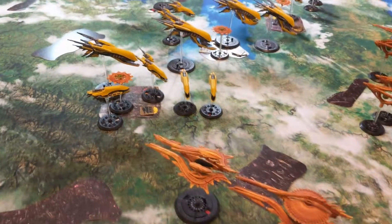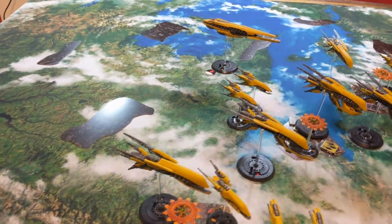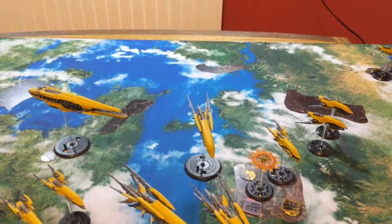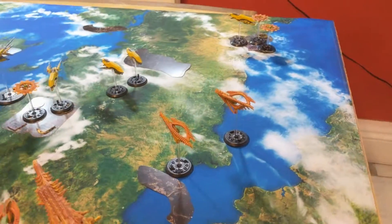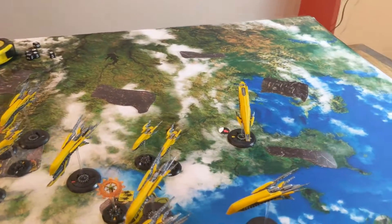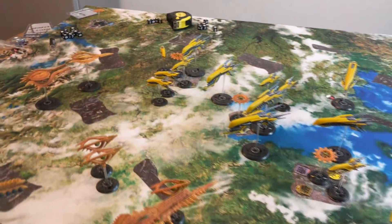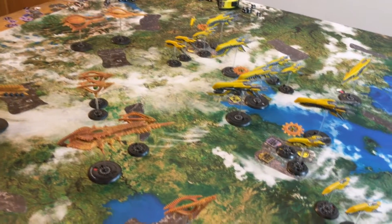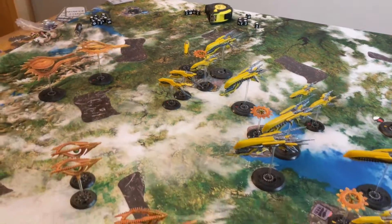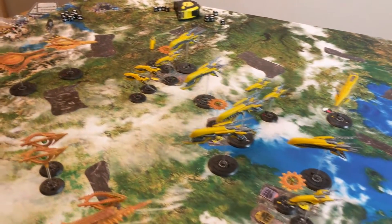Turn four recap: the Basalt here only has one point of health left. We've counted up the points — it is currently nine points to the Shaltari and 15 to the PHR. The Theseus over there is on two points of health. An Amber cruiser here has been destroyed. We've taken a few points of hull off the Diamond and a few off the Heracles — the Heracles is suffering from orbital decay, so if I don't pass that roll next turn it will burn up in atmosphere. A few more shots have been traded; a few points of damage on the Hector and the Icarus. We still haven't done ground combat but will do next turn.